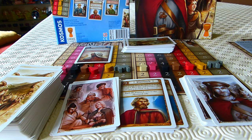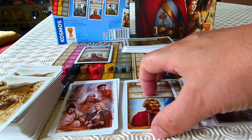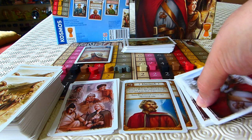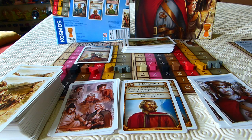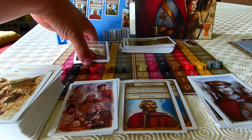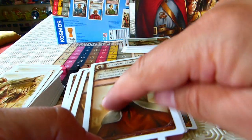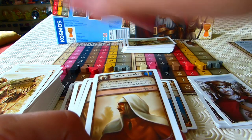So here we go, everything unwrapped and ready. We've got our Patriarch cards — you start with three of those — and then you get randomly some starter cards to go with each Patriarch, and then you've got your standard and special cards. In this version you also get a little mini expansion; you can tell they're the expansion cards because they've got a beige colored background.